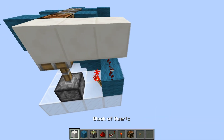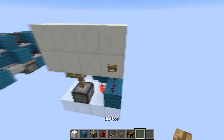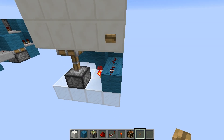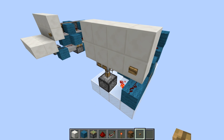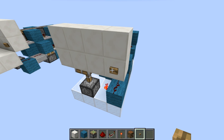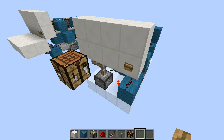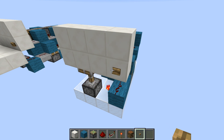That should work. Put your wall on and then for the input you need a wooden button — it can't be a stone button because the pulse from a stone button isn't long enough unfortunately. So it has to be wood. Then you just press it and it ejects the crafting table and retracts it back again.